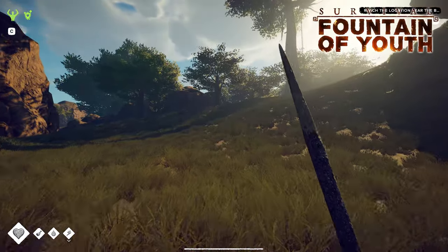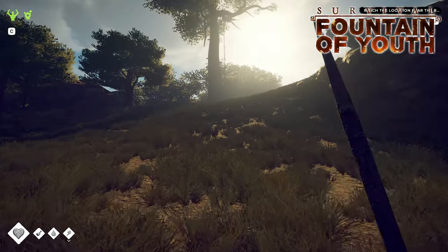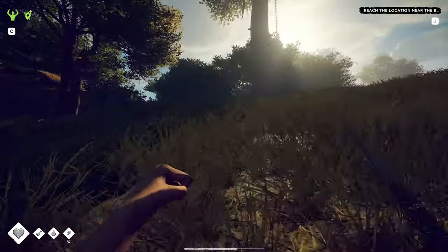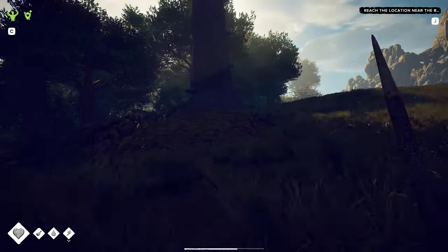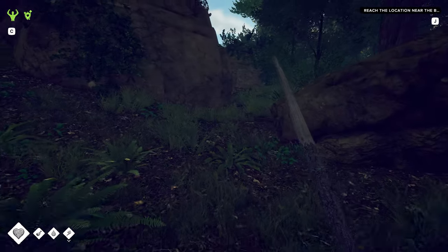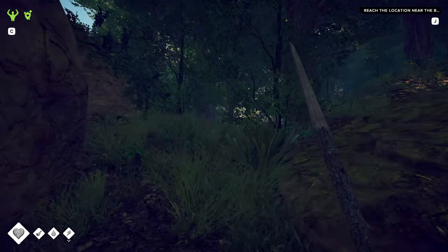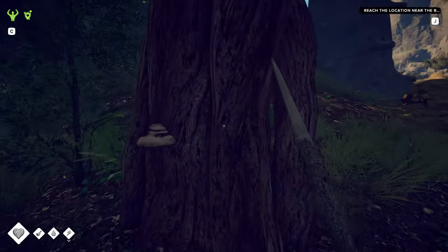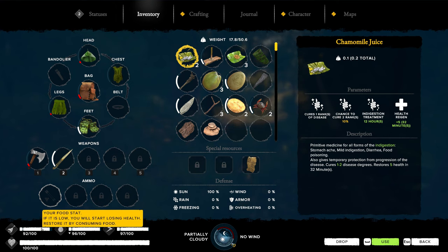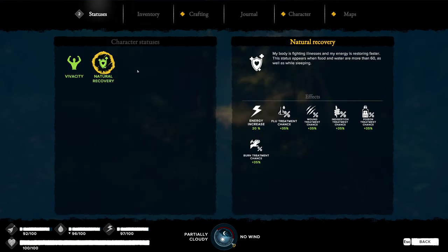Welcome back to another day trying to survive on a deserted island. We had some issues in the last video - we were attempting to find a fresh water source, which we did. We found it way over that way. However, it did have some consequences. We ended up getting a tier two cold because we were out in the rain and the storm. We ended up recovering and got everything sorted out with our food and water.